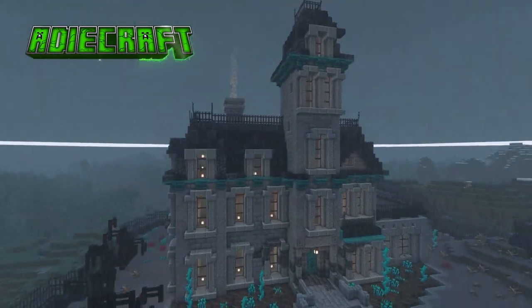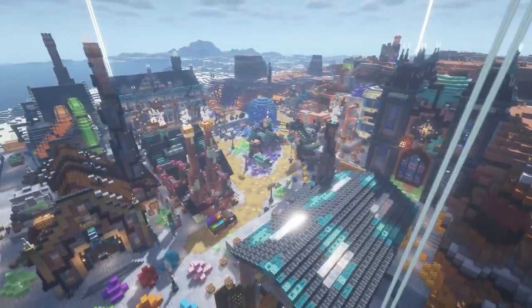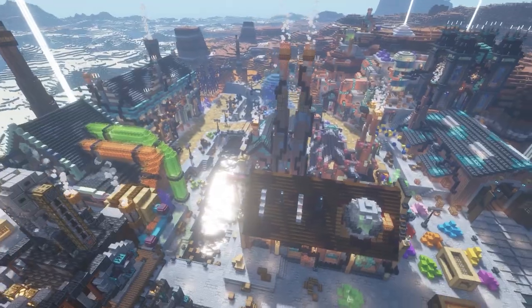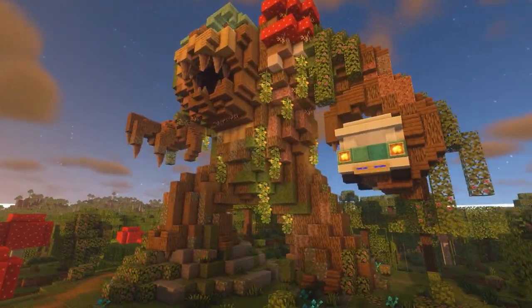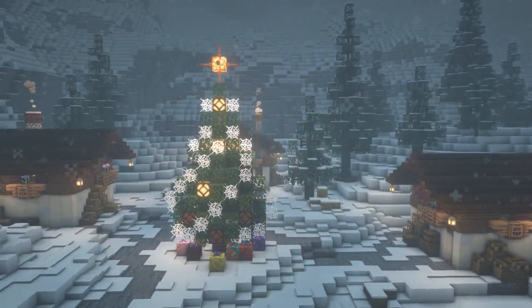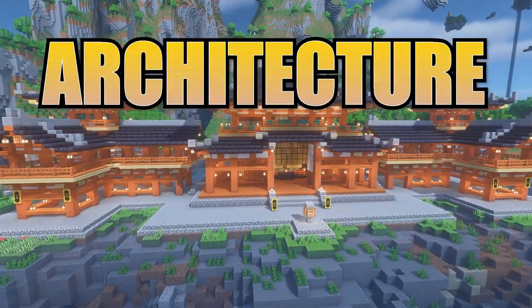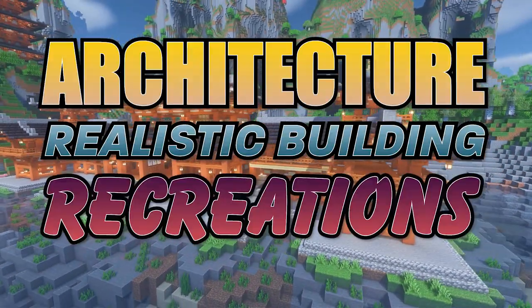Welcome to Building 101, the guide that gives you everything you need to become a better builder. With each episode focusing on a different aspect of the design and build process, these complement each other to form a complete guide to everything you need to know about creating mind-blowing structures and immersive worlds. Today's episode is focusing on architecture, realistic building and making recreations.